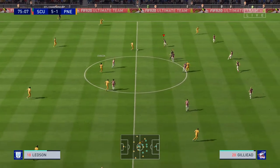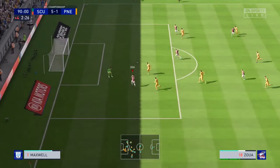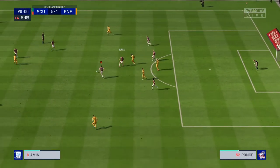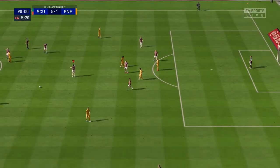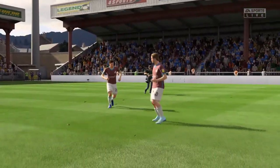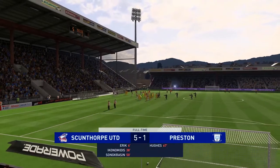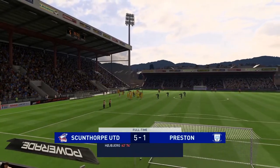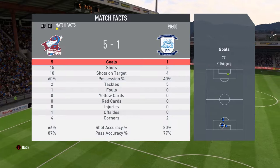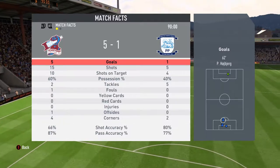Preston kick off again with 15 minutes to go — we've absolutely rolled over them, this is utter domination. Crowley plays a decent ball into Zua — can Zua put one in for himself? No, he hits the keeper straight on the chest. We run out the clock against Preston North End — gifted a goal in the end by some lackluster defending and miscommunication with our goalkeeper. We've come out and absolutely steamrolled them. After 90 minutes it finishes: Scunthorpe United 5, Preston North End 1.